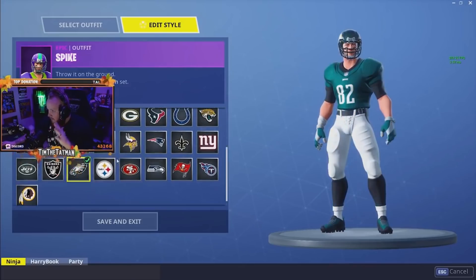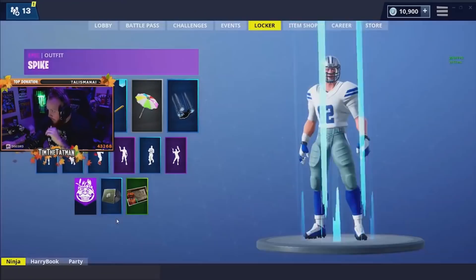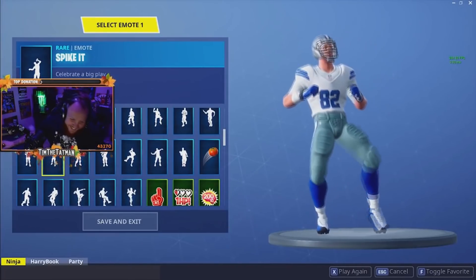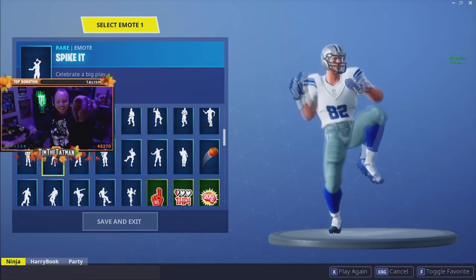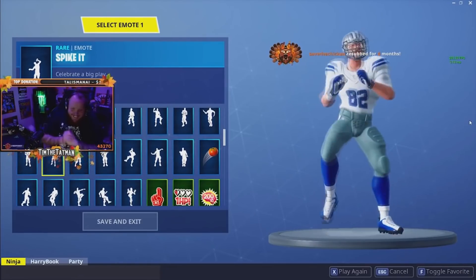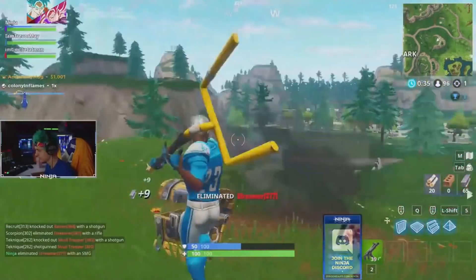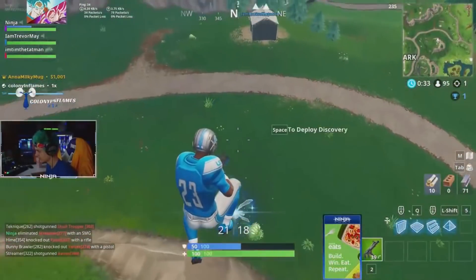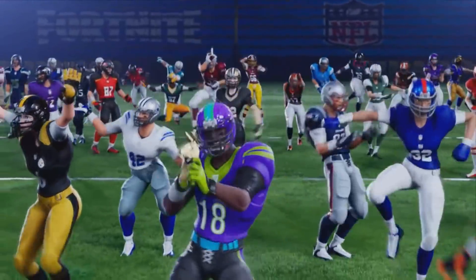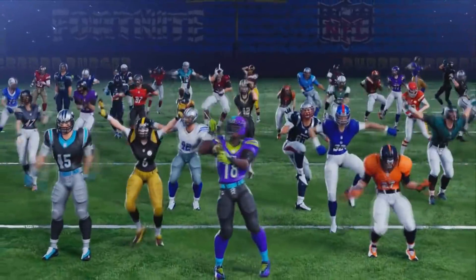From what we can see from the preview, you're able to select between 32 teams and an additional Fortnite team jersey, and can customize the jersey number from 0 through 99. The only thing Epic has not revealed is the cost of these skins, so we may have to wait until November 9th to find out. From what we've seen from other streamers, it looks like they are Epic skins, which normally range around 1500 V-Bucks. Considering they're using NFL licensed team names, they may receive a portion of profits, so it could be a little higher — we don't know.